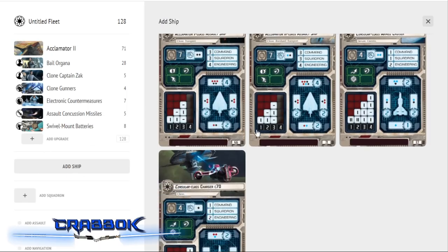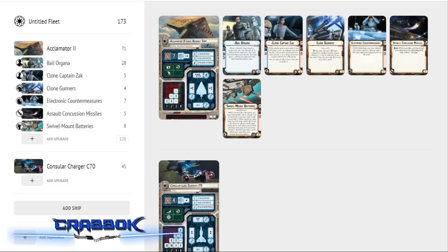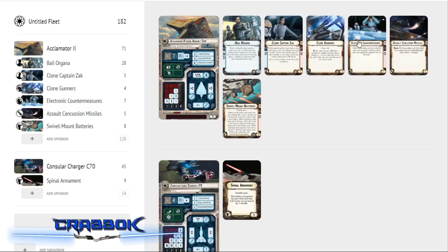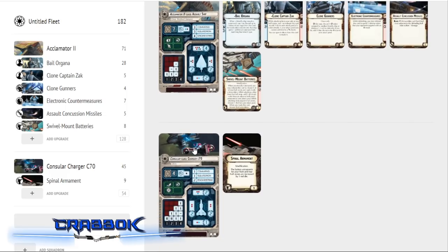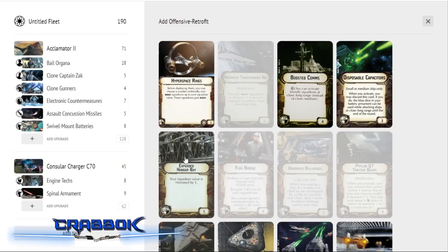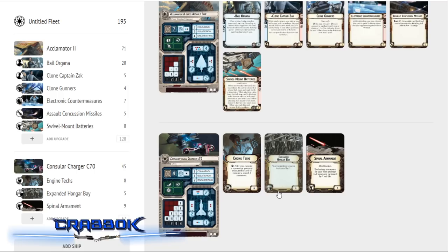I'm going to use one of each of the two different Consulars. First, the Charger C70, which will be our shootier ship. For that one, I'm starting with Spinal Armament. I want this one to be able to do some anti-squadron shots if needed — I don't want it to lose that die and not be able to make squadron shots at all. It's going to run Engine Techs for the support team for extra maneuverability, and we're running Extended Hangar Bay because we're going to have a lot of squadrons and need the ability to combine squadron and Concentrate Fire.